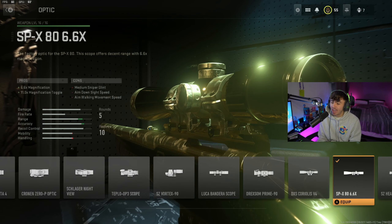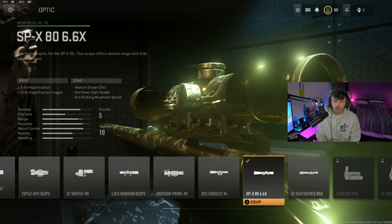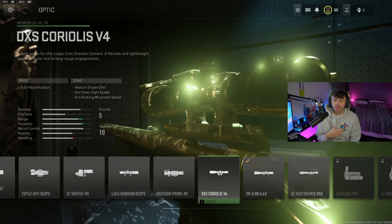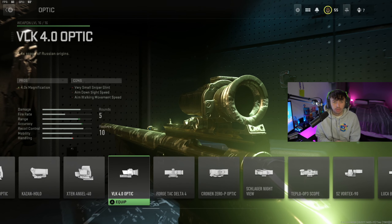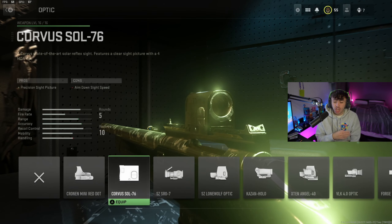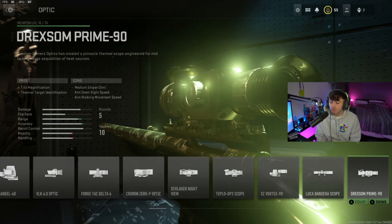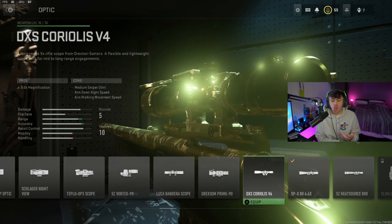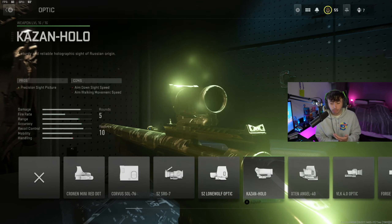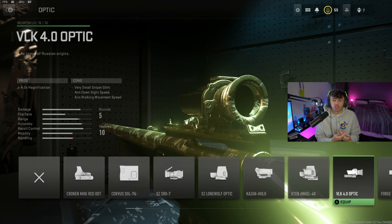For the optic, I go for the SPX 86.6 because it's like the sniper scope made for the SPR class — it's literally what the gun would come with if it had a sight on it. You can put on whichever scope you want; there were times doing camos where I ran the VLK four times. But the reason I go for the bigger sniper-style scope is that when I'm quickscoping I like to use it like a true sniper. With a smaller sight like a four times, I don't think it's as difficult to hit your shots since the gun is zoomed way less. Put on whichever one you prefer.